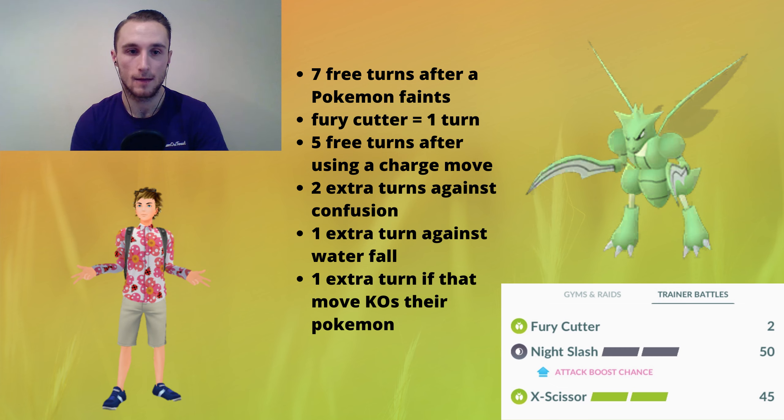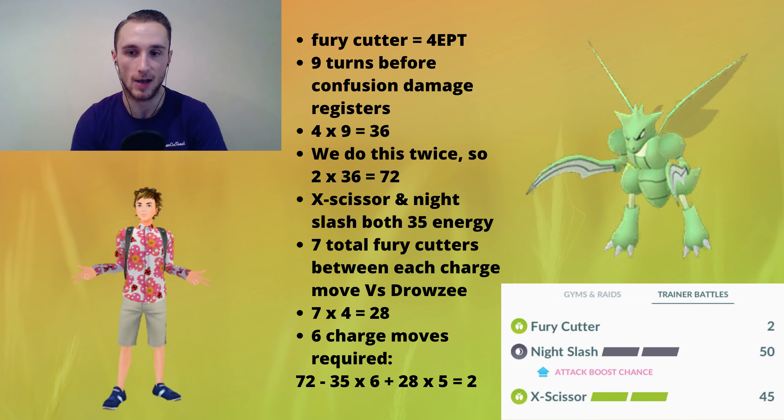Against the Drowsee, I let my Pokémon faint and come in, getting seven free turns plus two extra turns from Confusion — so nine turns total. Fury Cutter gives four energy per turn, so nine times four equals 36 energy, which is just enough to throw a charge move before I switch out. Then the other Pokémon takes the Confusion damage. Coming in again, I can hit nine Fury Cutters and throw a charge move, giving me 72 energy. Each charge move costs 35 energy, and then I can hit seven Fury Cutters to regain 28 energy each time — meaning I can hit six charge moves and finish with two energy.